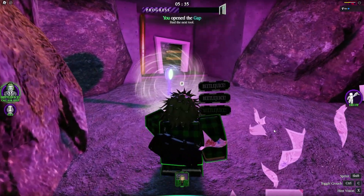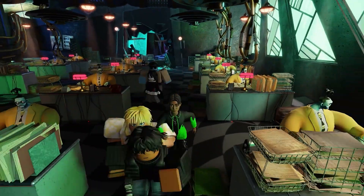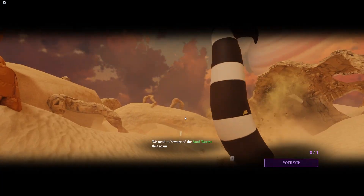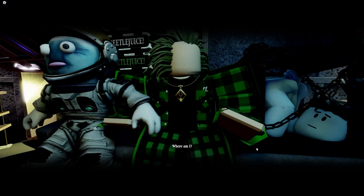If you're looking for something specific, feel free to use the timestamps in the description to jump straight to what you need. First, let's do a quick overview of the game. Your goal is to help Lydia, Delia, and Astrid escape the afterlife by collecting keys, all while avoiding the security guards, Dolores, and the terrifying sandworm. Each successful escape earns you currency that can be used to purchase some amazing UGC.